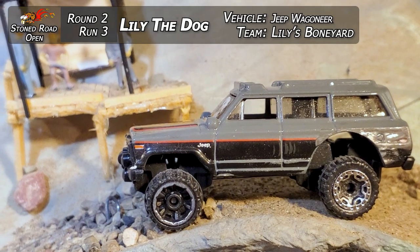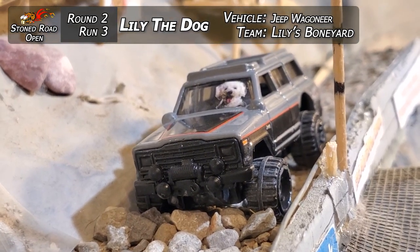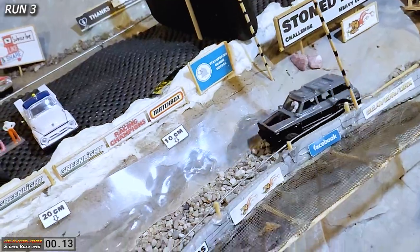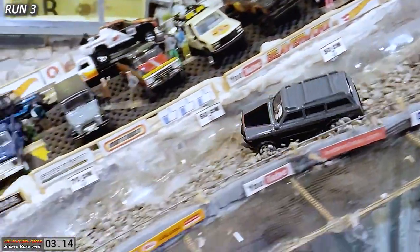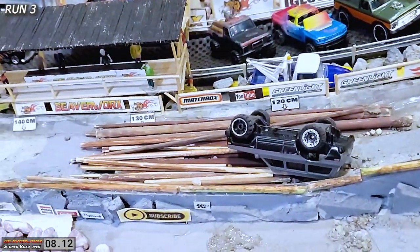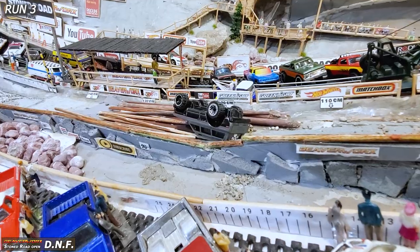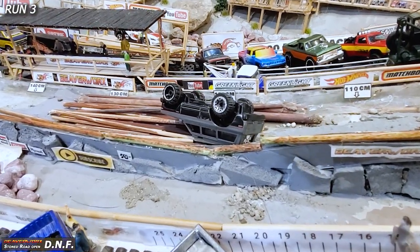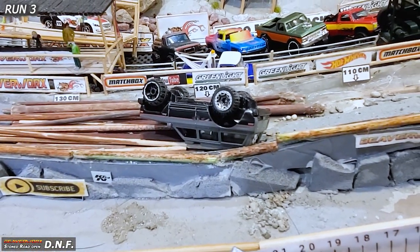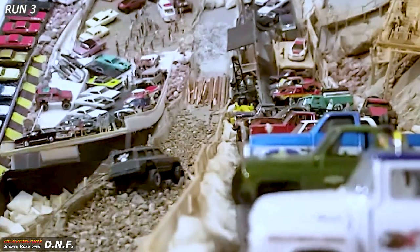Look at the dog getting ready to take that Wagoneer down for her second run. That first run was kind of disappointing — there was a big wipeout. Let's see if she can keep it on the wheels this time. She's up on top of the rocks, that thing wiggles back and forth. There's articulation like crazy all the way through, and she's getting through — no! She made it through the rocks, and just before the logs it hit up on her roof again. Look at that, upside down, the pooch is over.